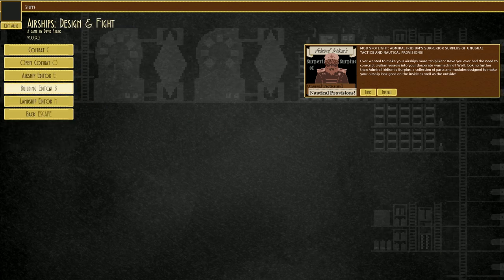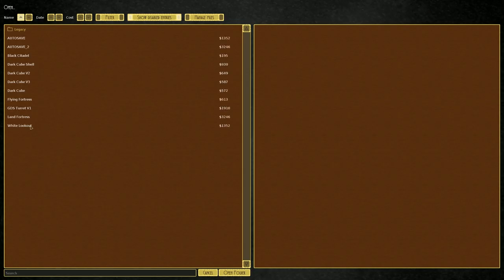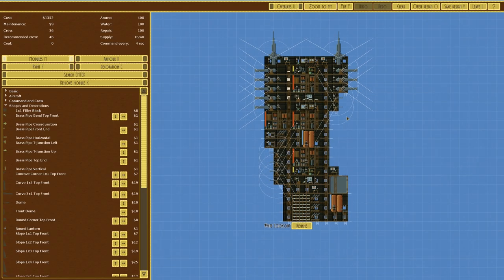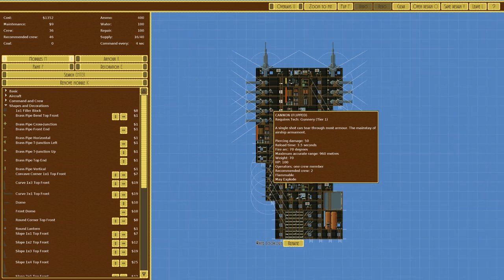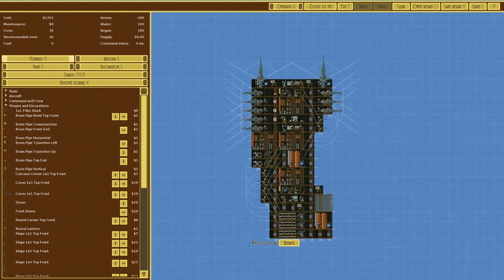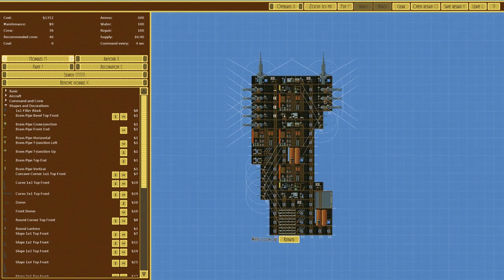Let's go over to Design and Fight and into the building editor. If we open the White Lookout, we can see this is basically the thing we always verse because it's one of the most common. It's got cannons, rifles, and flat cannons. Those are the three things we're concerned with. We can already discount the flat cannons because we're making a ground vessel, so we don't care about those.